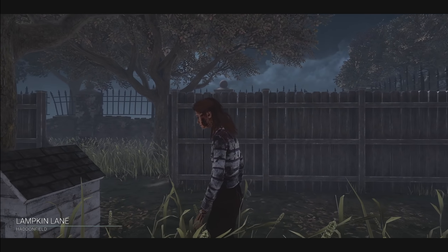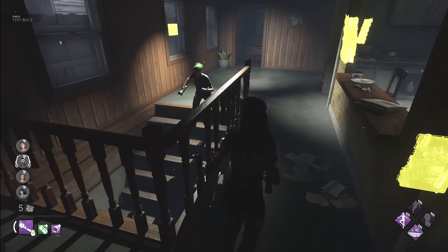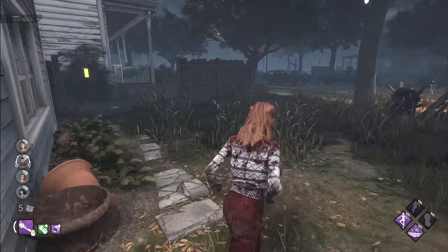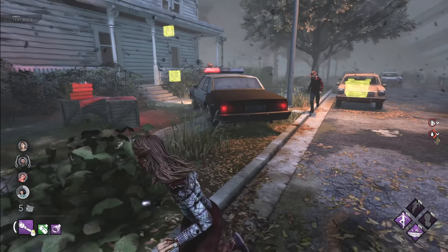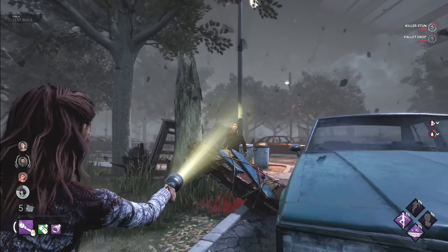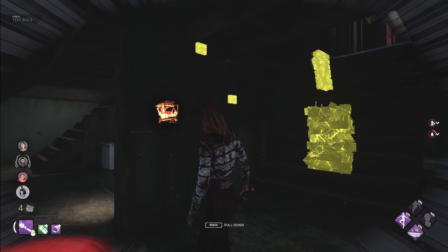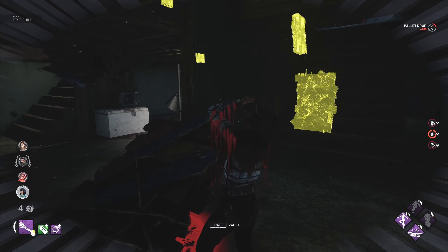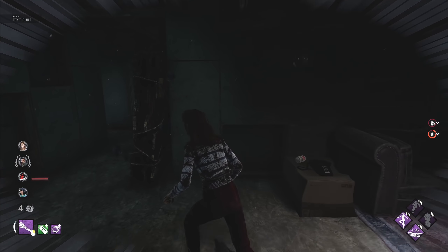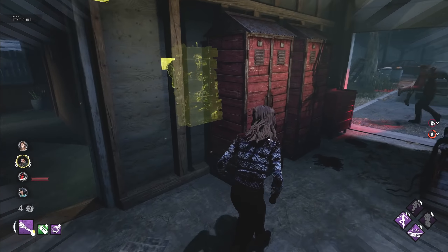Alright guys, we're in again on Lampkin Lane. Let's hope we've got a House of Pain. Yeah, this is the new House of Pain here — very nice. Let's see if we can loop the killer here. It's Freddy. No one's playing Myers. Let's take him to the House of Pain. I should be able to get this pallet here. Lightborn — let's take him to the House of Pain. Wait, two pallets? No — oh, he can get up. I thought he wasn't able to get up. Two pallets? Three pallets in the House of Pain?